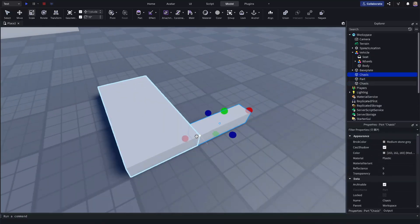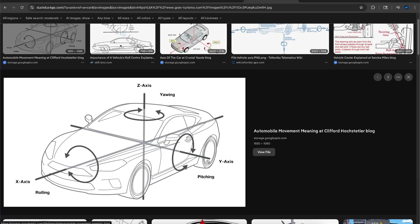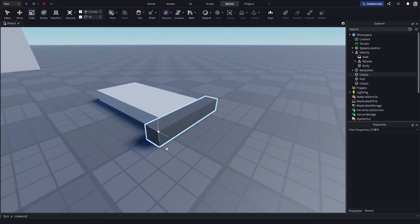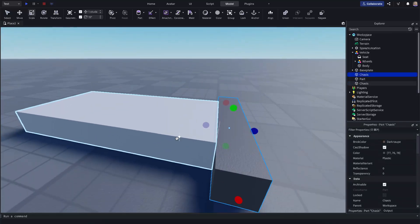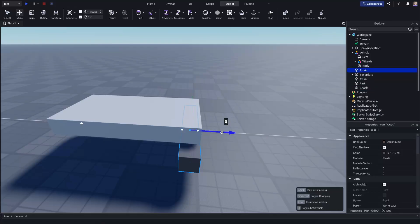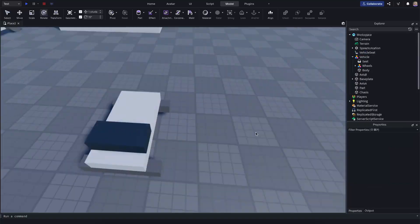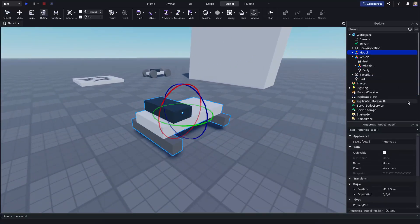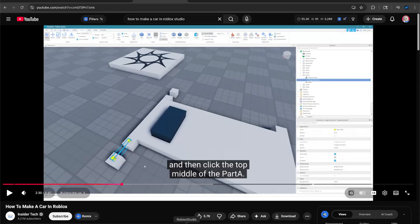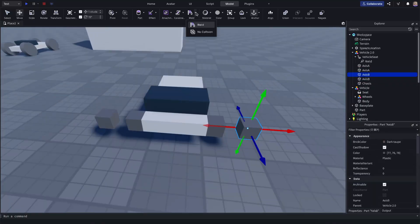Now we need to make the axles for the wheels. If you don't know what an axle is, it's the thing that goes across the wheels and rotates them. We need to set the axles to CanCollide off because the wheels will be on the ends — we want them to collide with the chassis but not the axle. Let's lift this up and have the axle go under the chassis. Call this 'Axis A,' then one in the back called 'Axis B.' Now let's add a vehicle seat — rotate it around so we don't repeat the same mistake — put it in the front. Anchor everything and put it all in a model called 'Vehicle 2.0.'